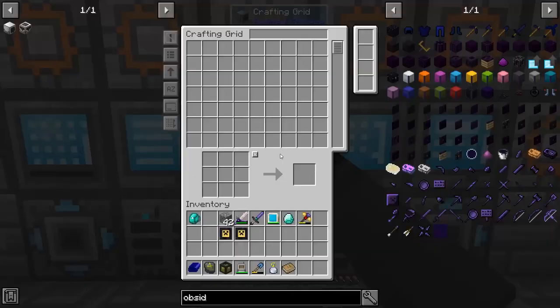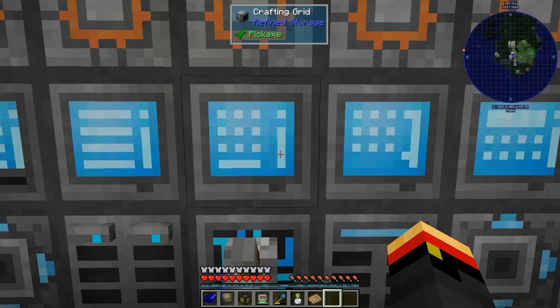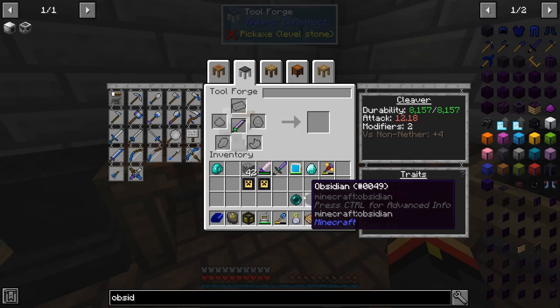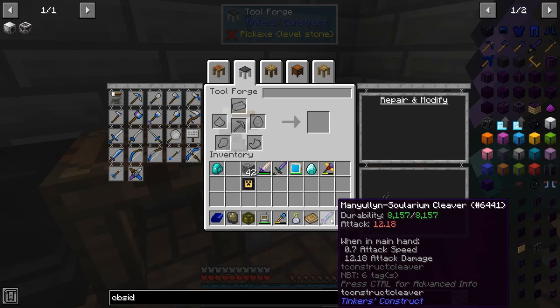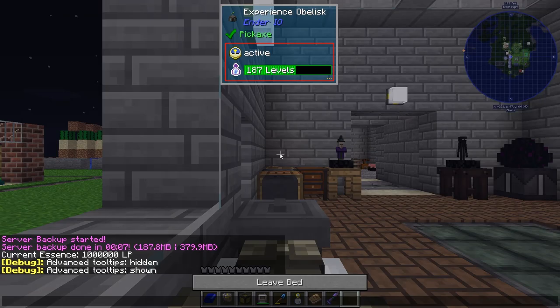Enderpearl and obsidian — I think that might be a good one too. Get it at least as good as the other one was. So enderpearl and obsidian. Let's see if we can make beheading three on this guy before we do anything else. Yes, we can. So then we'll do reinforced. There we go — a very, very strong sword, at least as strong as that one was, that will last at least four times as long.